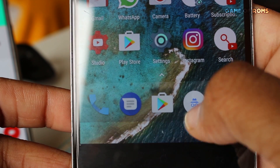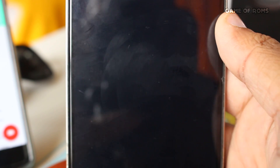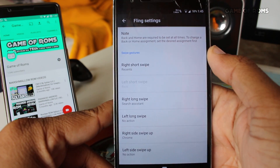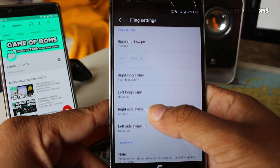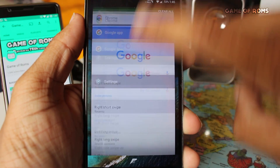You can configure what you want to open or do with each swipe. For example, on the right side when I swipe up it opens Chrome. This kind of feature makes the ROM stand out from all other ROMs out there. So that was customization and features — now let's talk about performance.